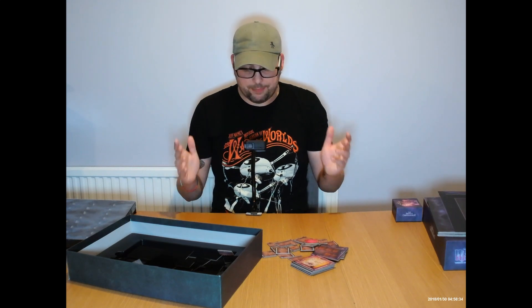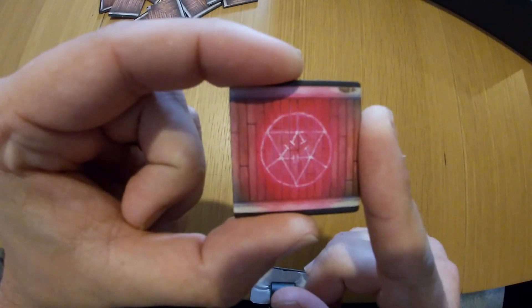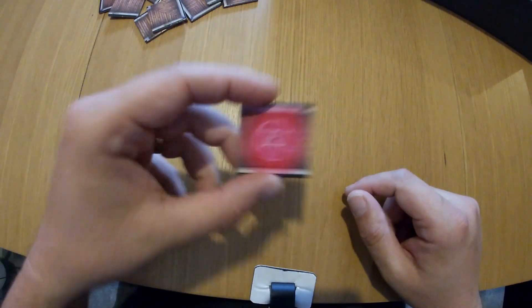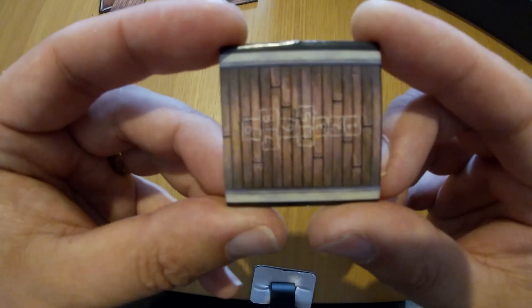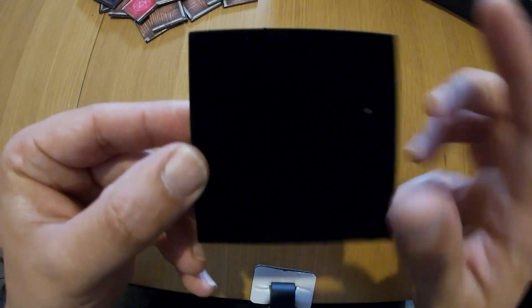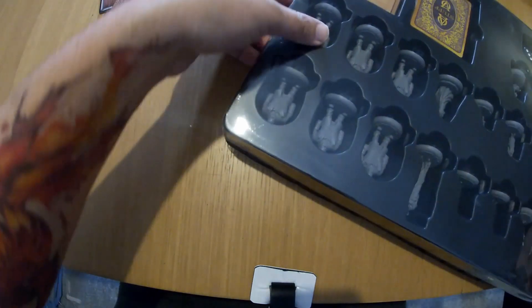Okay guys, I'm back. I just noticed I wasn't actually recording on my GoPro, so all that beginning video I haven't got. I'll go back through it quickly. So that was the tile to stop you getting attacked by the Gaunt and Sinister Man, and then little bits of flavour on the tiles. Here's one of the rooms, and on the back you can actually see the felt backing.